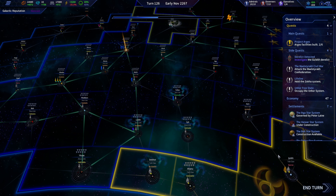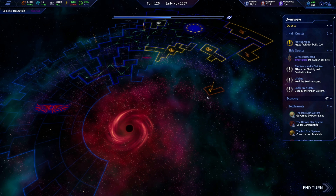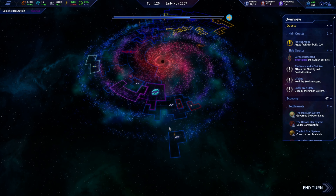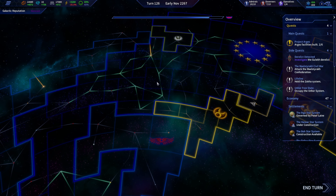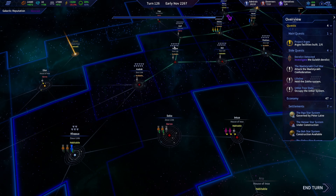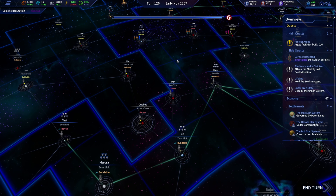Our to-do list is significantly smaller, aside from the fact that the colonizable locations we have to deal with are way down here and right here as well — which kind of sucks — because that means we might have to push into the Anoa clan a little sooner than I'd like.